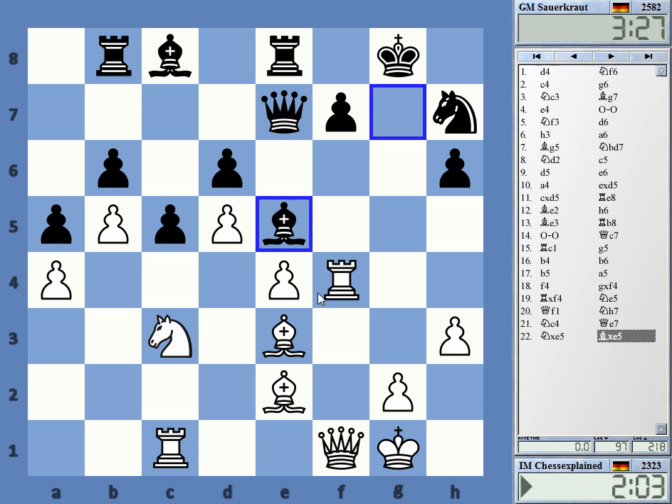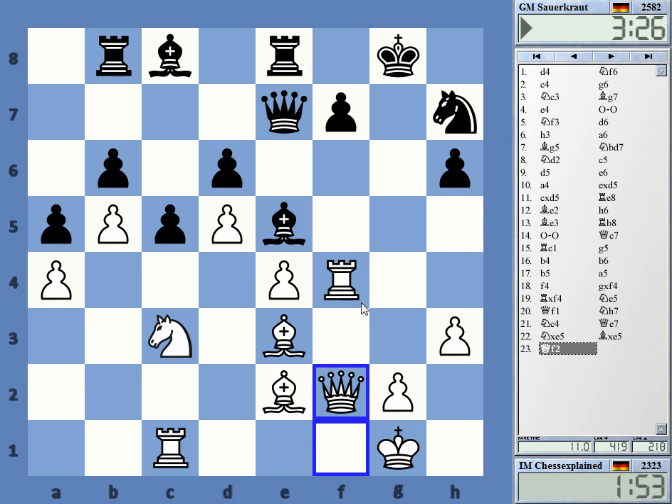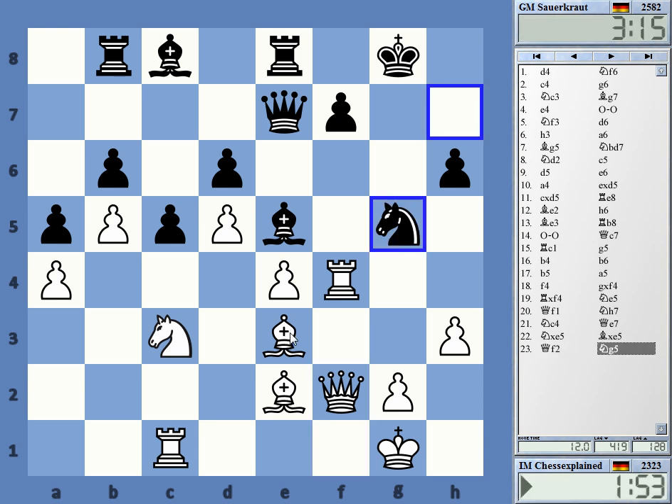Let's do that. I don't really mind if he takes this on f4 - this must be compensation. Maybe queen here, then I can play rook h4. Nothing to be done about it. Yeah, I expected that. A good dynamic player does not like to give up this bishop here.